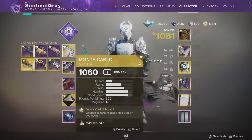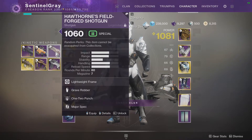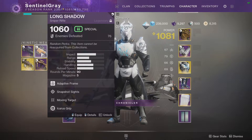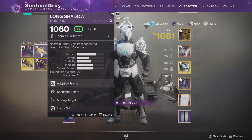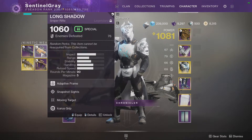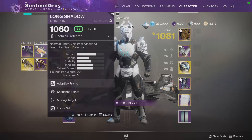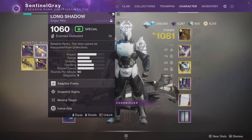Other kinetic weapons I'm bringing in: Hawthorne's Field Forge shotgun with Grave Robber and 1-2 Punch. Long Shadow with Snapshot Sights and Moving Target — I know this is the PVP gun, but I use it a lot in PVE just to be able to hit targets while on the move. I can jump up, run around, do whatever I need to do with Long Shadow and be perfectly okay hitting my targets.